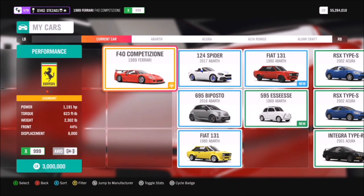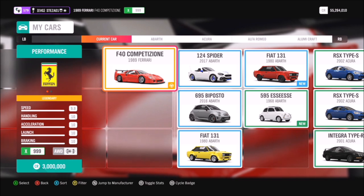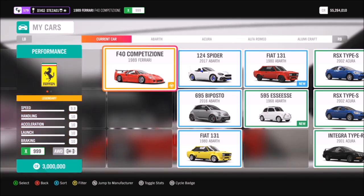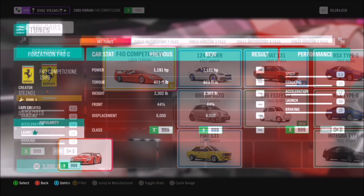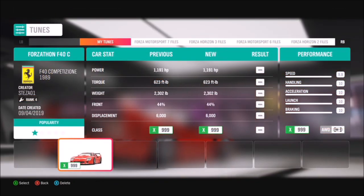I had to go out and purchase one — you can't use your standard F40, you have to use the Competition. Like I said, it's 3 million credits if you buy it brand new, or you can potentially find a cheaper one in the auction house. I tuned mine, as you will need a tune for the first challenge.